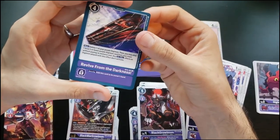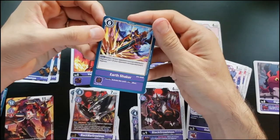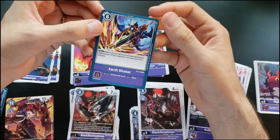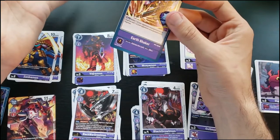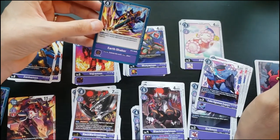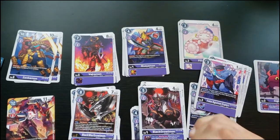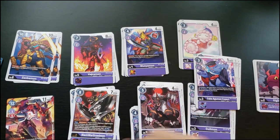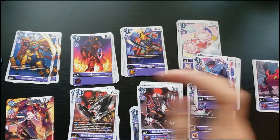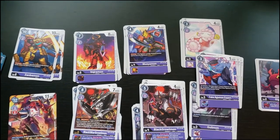For purple options: Demonic Disaster — delete one of your Digimon to unsuspend one of your purple Digimon — great synergy with deletion effects. Revive From the Darkness — delete one of your purple Digimon, then play a level five or lower Digimon from your trash without paying its memory cost. Earthshaker — delete one of your opponent's unsuspended level four and one of their unsuspended level five. I'm pretty happy with purple — I already have a purple deck and I see myself incorporating some of this. The Chaos Gallantmon line is something you could genuinely build, and Omnimon Zwart fits in well too.